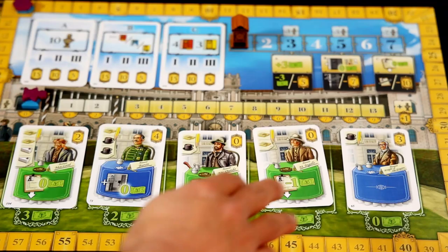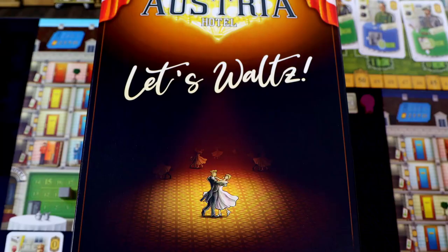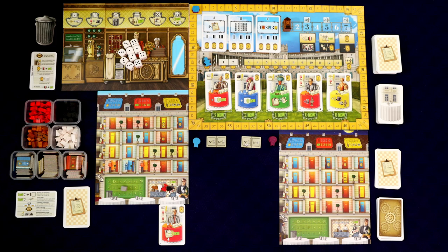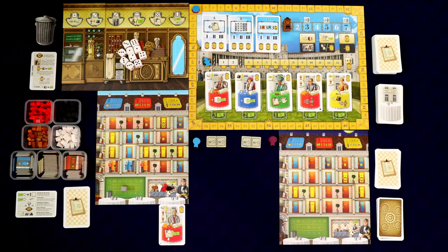Hello everybody, welcome to Totally Tabled. My name is Shaggy and today I'm doing a full solo playthrough of Grand Austria Hotel using the Let's Waltz expansion. I'm not going to be using any of the expansion materials except for some extra cards that get added into the base game. Other than that, we're going to be playing strictly the base game using Leopold, the solo opponent.